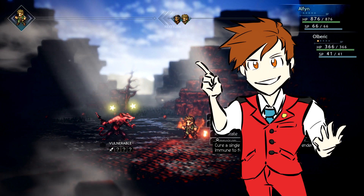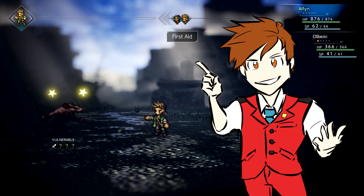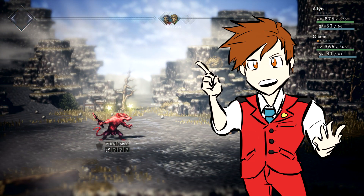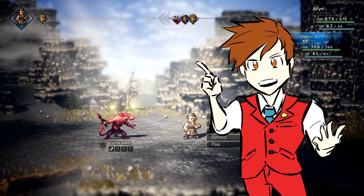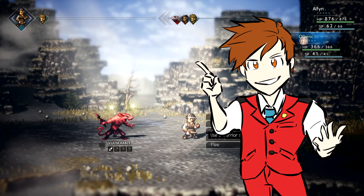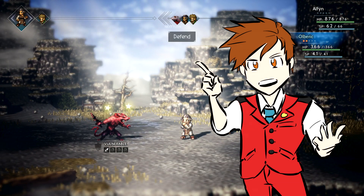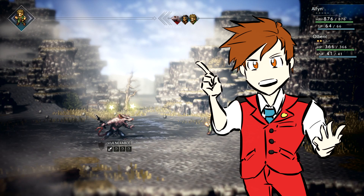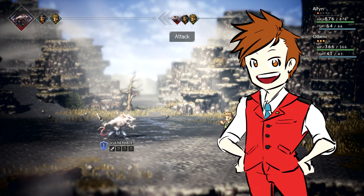Octopath Traveler is a fantastic JRPG that came out on the Nintendo Switch last year and blew everyone away, including myself. It has a beautiful score, fantastic writing, well-designed characters, and a masterpiece of a turn-based battle system. And part of that battle system is one of the best desperation move mechanics I've seen in any turn-based RPG — the BP system.